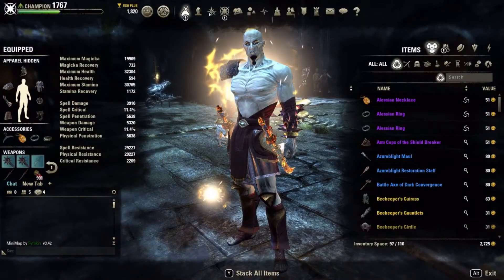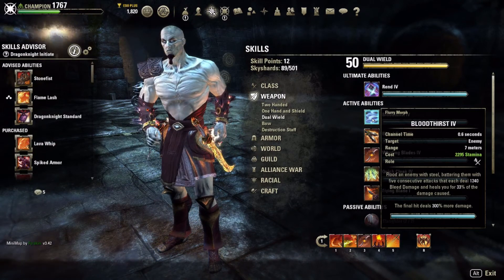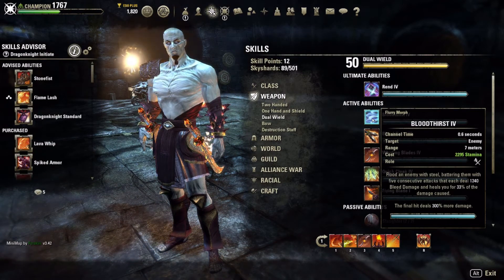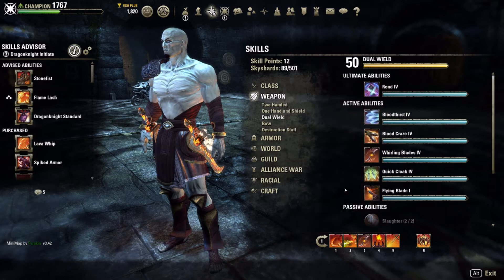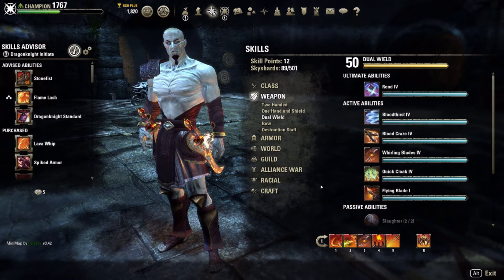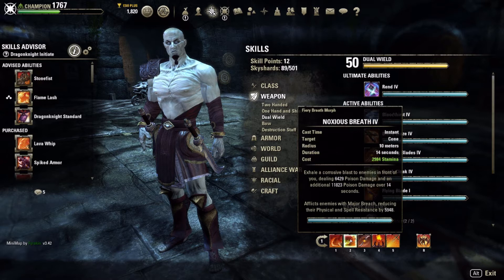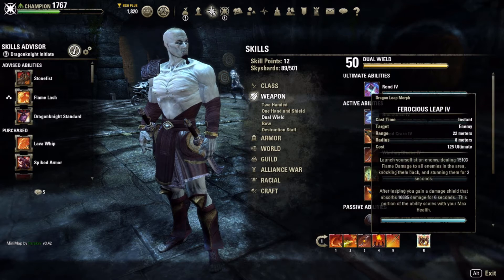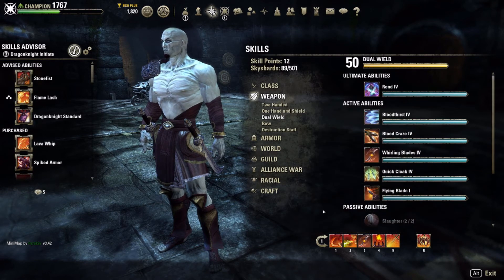Previously I was using Blood Thirst from dual wield — continuous pressure with some heals, but nowhere near the burst potential that Molten Whip has. The way you get your three stacks: go Noxious Breath, Burning Embers, Noxious Breath, then whip them. The most common combo: Noxious Breath, Burning Embers, Noxious Breath, Burning Talons, Ferocious Leap, whip them — you're still at full stacks — then Spin to Win. That combo lines up really well.